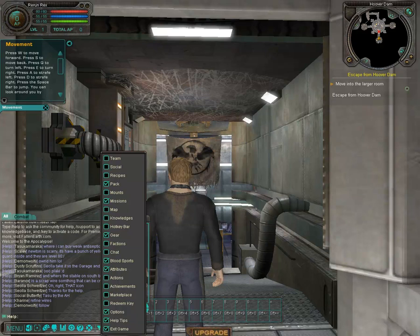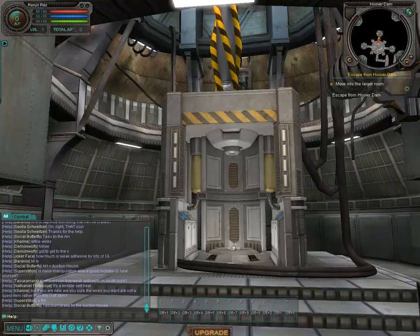Once you are in the tutorial, you'll be standing in front of what's called a LifeNet pod. This is something you will become very familiar with throughout the game. This LifeNet pod is used to reclone you should you die in the wastelands of Fallen Earth. It's also used in the fast travel system, which I'll cover in a later tutorial.